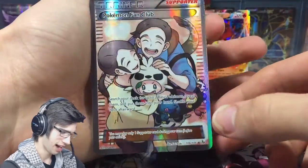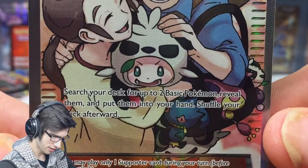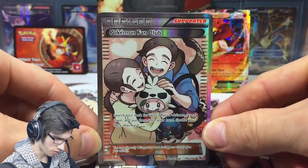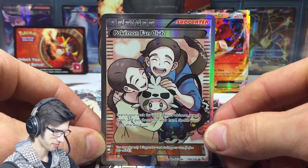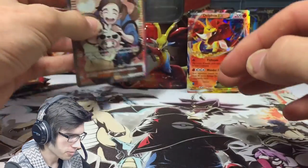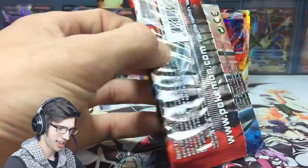Roserade, Fiery Torch, a Stunky Reverse — that one's the common — and a Pokémon Fan Club Full Art! That is sweet. Look at the little kid. See if I can hold that steady for the camera. I love these older trainer arts — they're so cool. What a way to kick it off — a Pokémon Fan Club Full Art. That's fairly clean, a couple of nicks on the side, but that is not a bad way to start off these Kalos Power Trio Tins.